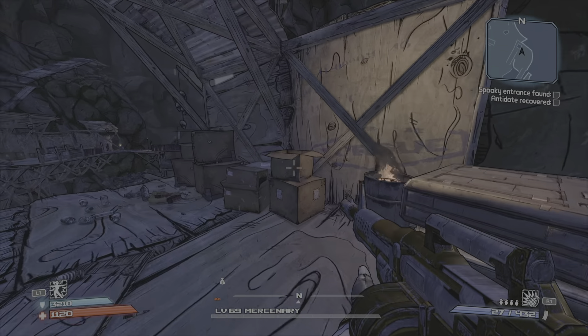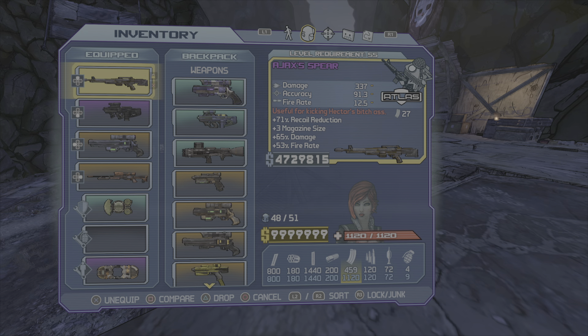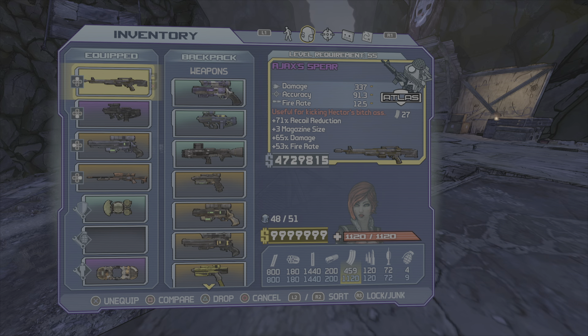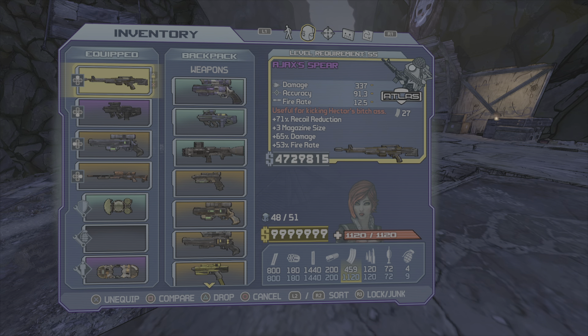That's the Ajax Spear — it's one of the best guns in the game. I would highly recommend it on every character, every build, forever. It's definitely a 10 out of 10. I'm glad I got to do this one because I really enjoyed using that weapon. If you liked it, please leave a like, comment, subscribe even — maybe, if you want. Thanks for watching.